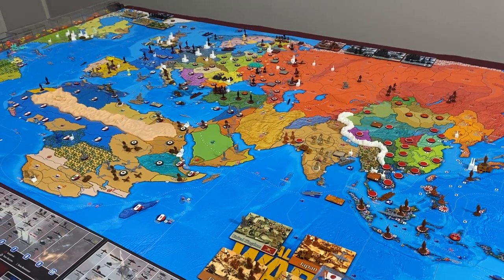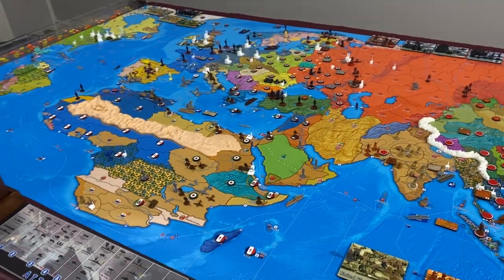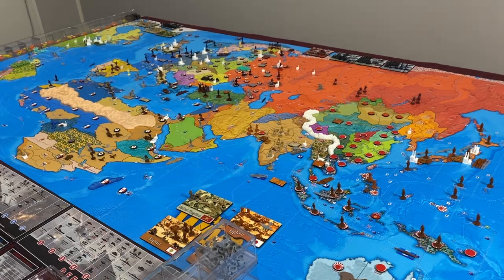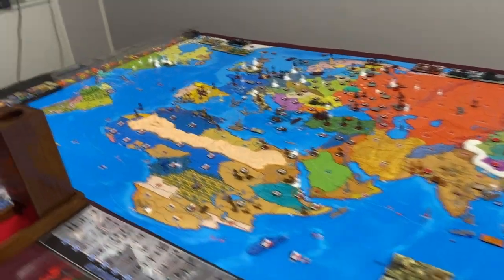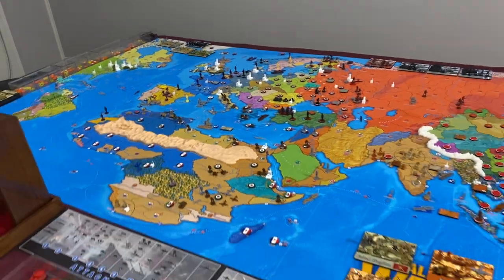Welcome back everyone to Operation Lone Ranger. This is Global War 1936, and we are starting Turn 15 for National Spain and Germany. The year is 1943, and we are in July.